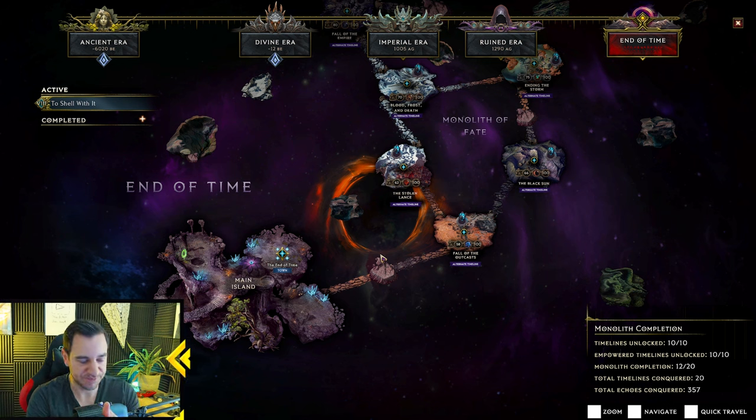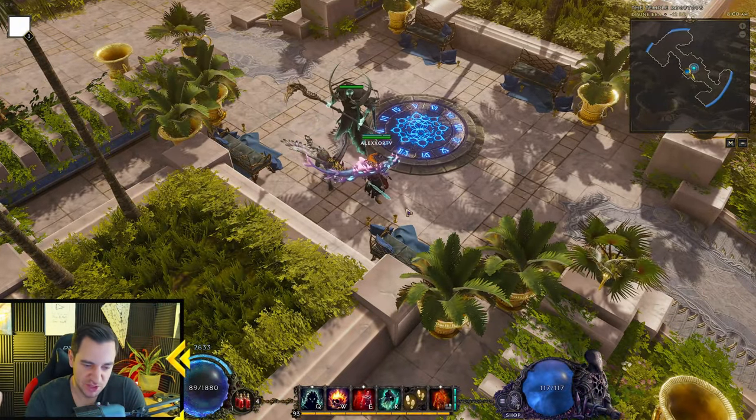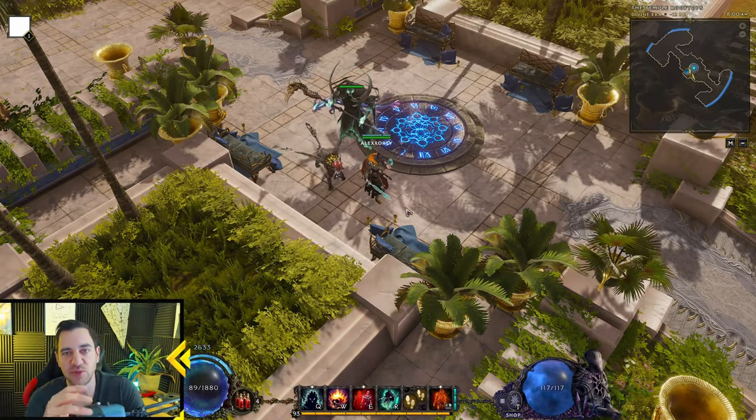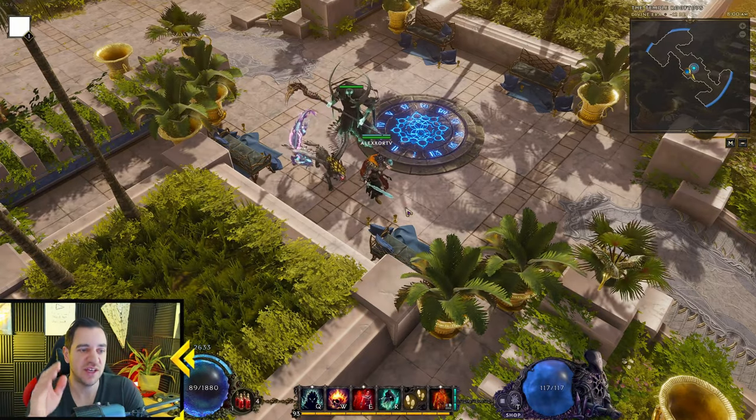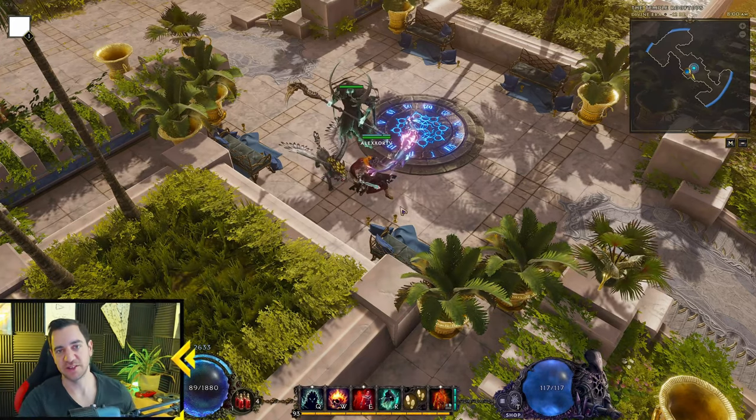You can then proceed to Majasa if you want — that's your alternative way if you can't make it. But most characters, if you have a leveling guide — check out MaxRoll.gg for leveling guides — or you have a good build, you should easily be able to do the Temporal Sanctum at that level. I hope this helped. Let me know in the comments if you have any questions. From my experience, this is the fastest way to level your alts while getting all the things you need, and then going straight to the monoliths and the endgame.